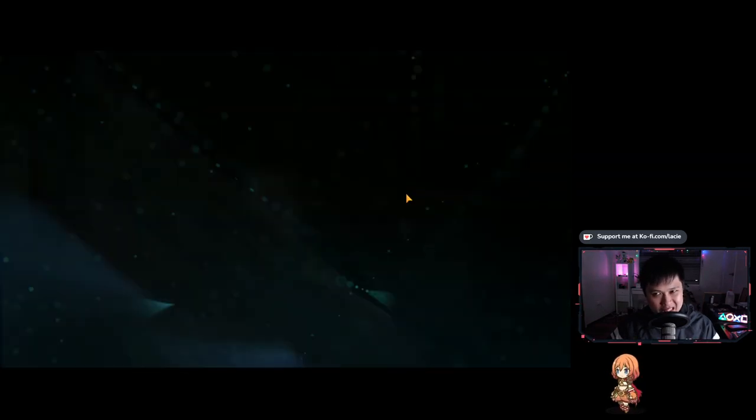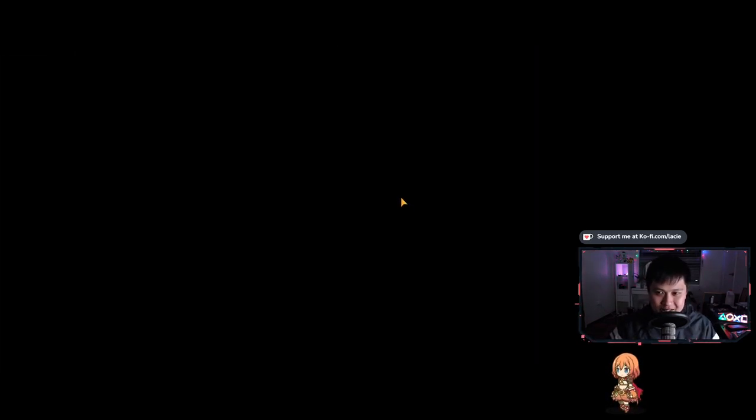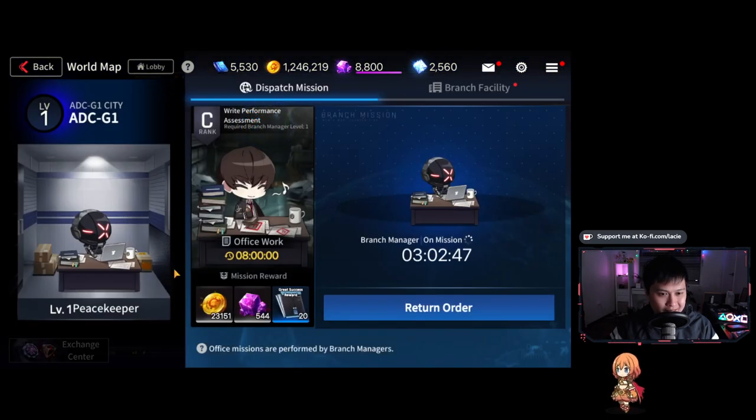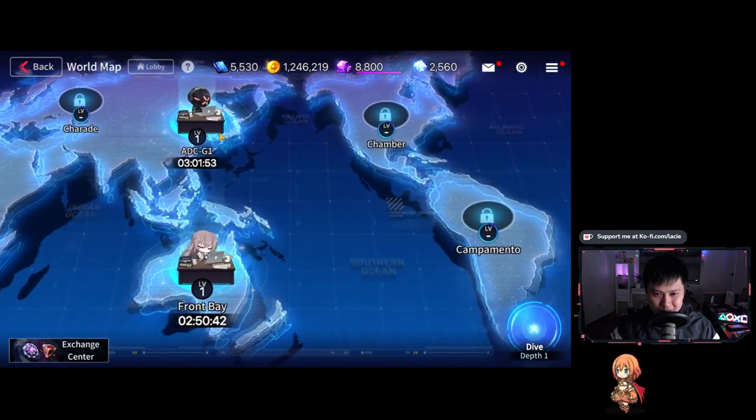Next we've got the world map, which is essentially your dispatch system. We've got a bunch of locations — you buy out the location, send someone there, and they do work. This one takes eight hours, it's been at it for five hours, and we get a reward at the end. However, what's not great is that units doing dispatch work cannot be used in your attacking squad. Genshin had something similar and then realized it was a problem. It's not a deal breaker, but it's whatever.